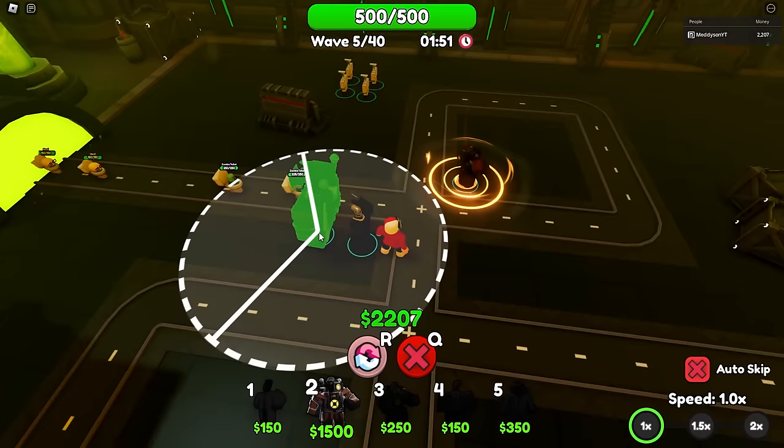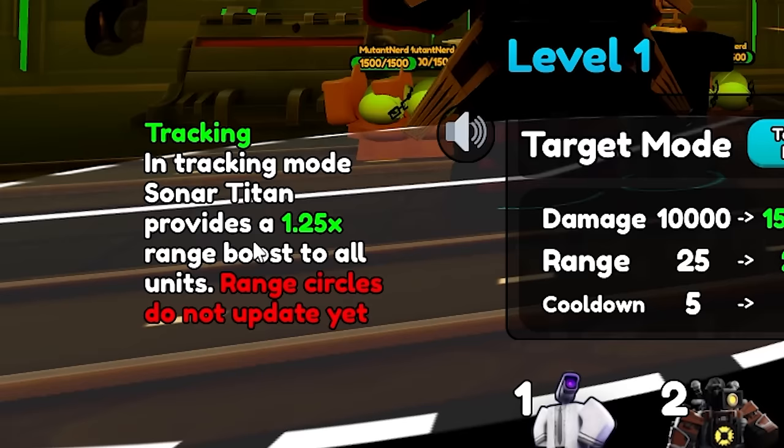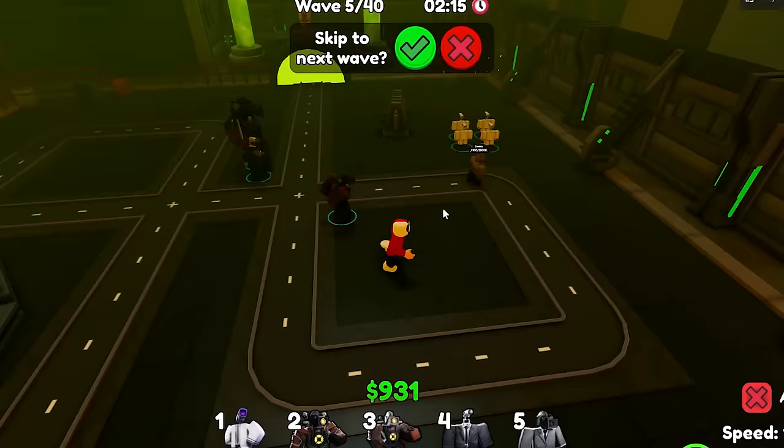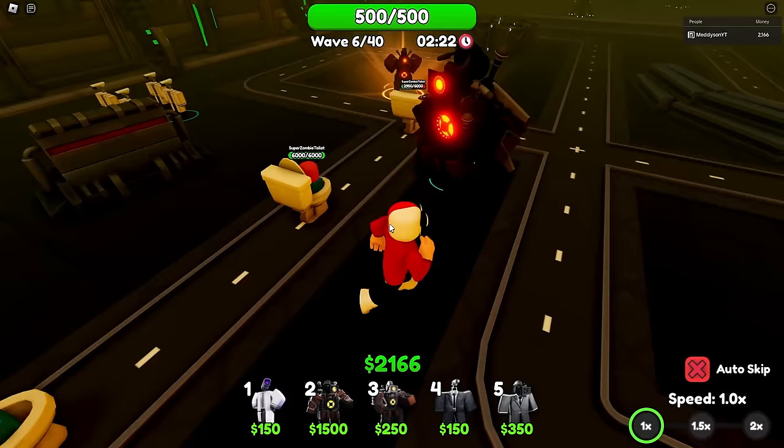Let's place it right there. There we go — oh, he claps. Look at that. He is slow, but he provides a 1.25 range boost to all units. That's actually an OP thing. Imagine a unit with Sniper — an insane unit with Sniper — and then this also boosts it by 1.25%. Does that percentage go up the higher level it is? I don't know, that might be a thing. But we're actually fine here.